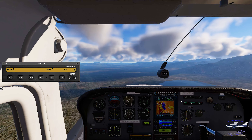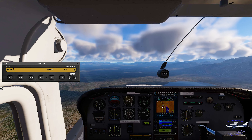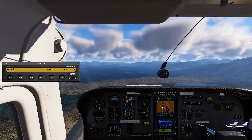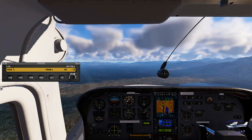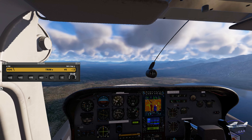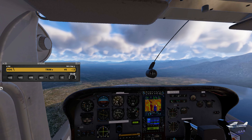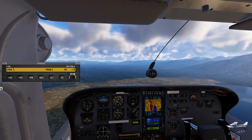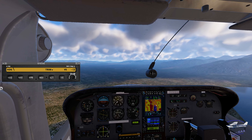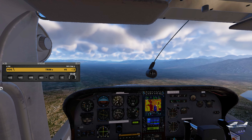Am I on Hawthorne frequency? Hawthorne frequency is 122.8. Hawthorne traffic, Cessna 1216 Uniform is inbound from the northwest for a stop. Given the prevalent winds, I had been thinking runway 15, but it may be closed — so I'm going to plan for runway 28. Probably should land to the west. Hawthorne traffic, Cessna 1216 Uniform is 6 miles inbound for runway 28, full stop.